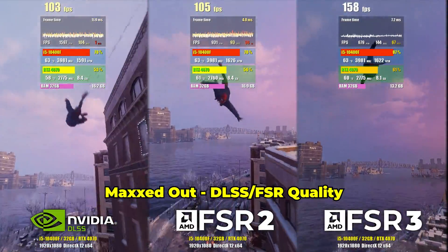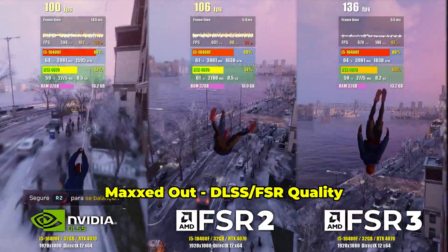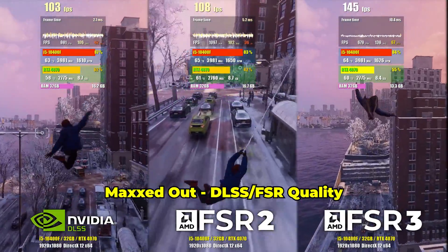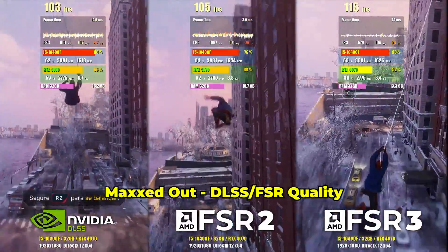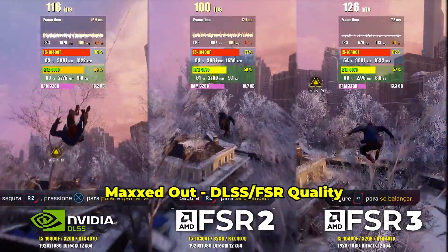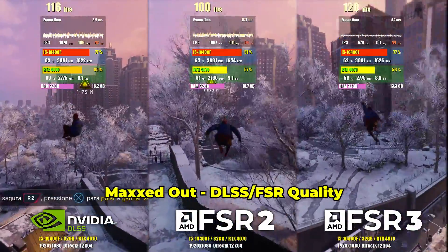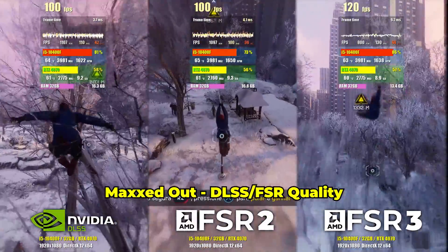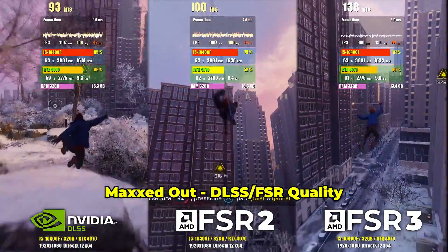Finally, Marvel's Spider-Man: Miles Morales. In the previous video, I already tested the first Spider-Man game — I'll leave the link in the card for easy access. In this case, the results follow the NVIDIA pattern, with FSR2 showing the lowest performance, followed by DLSS and FSR3. The performance of FSR3, at times, is up to 50% higher than DLSS.